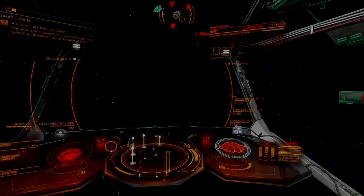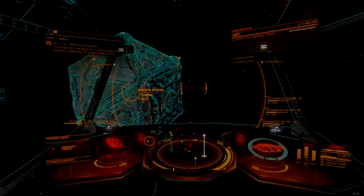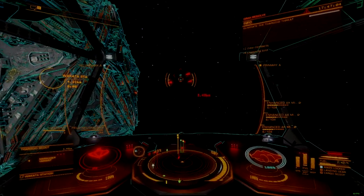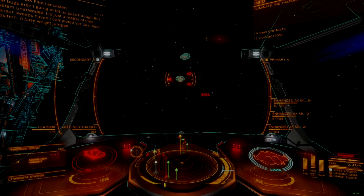Placing a missile on a turret is a genius idea in theory, and should have improved the weapon's overall usability all on its own. Unfortunately, 750 meters per second is just not that fast, and pushes effective engagement distances well under 1 kilometer, even with turret tracking.